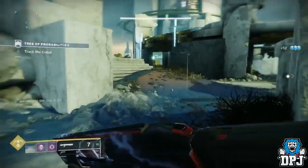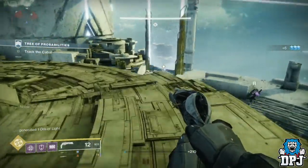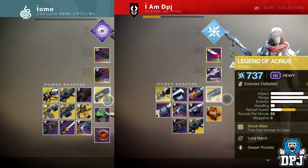Something else I noticed when they were running the strike: in the gameplay featuring the Lumina, the recoil looks slightly different. Are they actually going to tune gun recoil on console? That would be pretty sick. Lastly, it seems as though weapons with ornaments applied may show differently on their icon in your inventory. Looking at the Legend of Acrius being used here, it's noticeably darker than the standard icon — and the Wardcliff also appears to have its ornament applied, as the standard icon is much lighter by comparison.